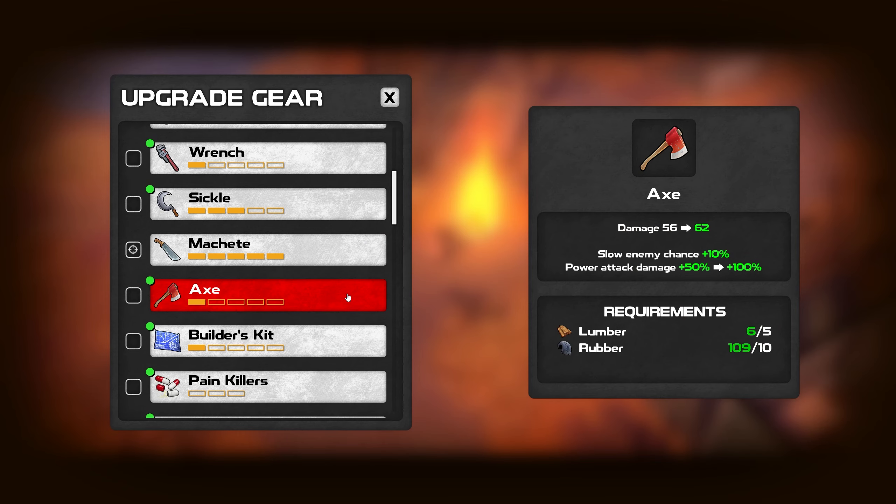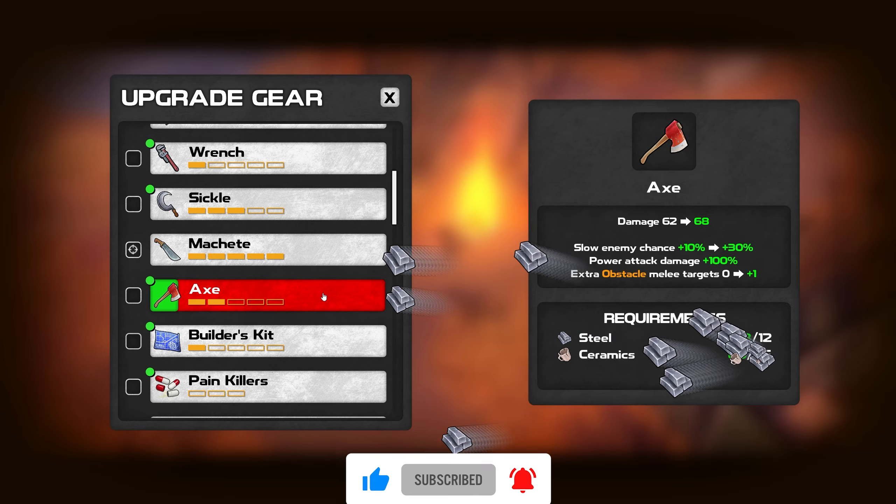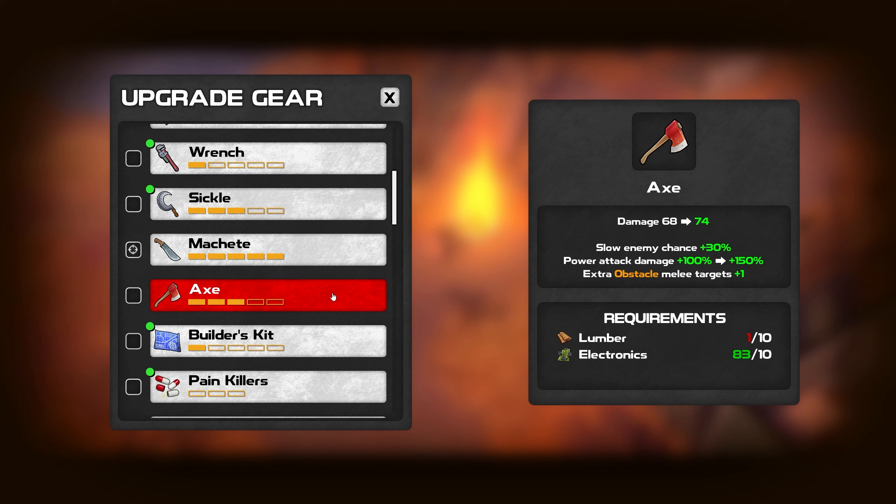Lumber and rubber — interesting. And then steel and ceramics, and you can melee an extra target. Done. And wow, if we had more lumber we could do it again.